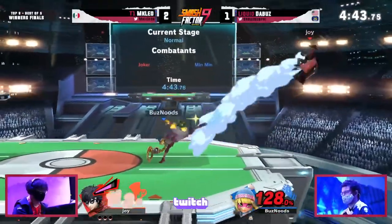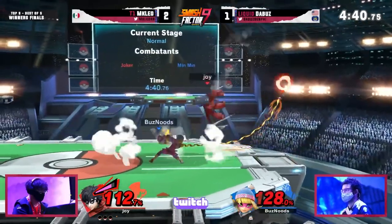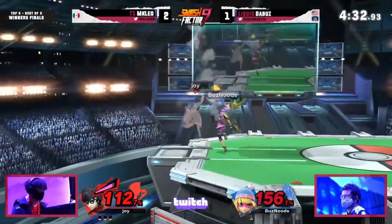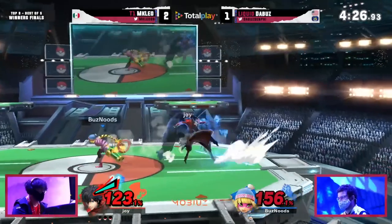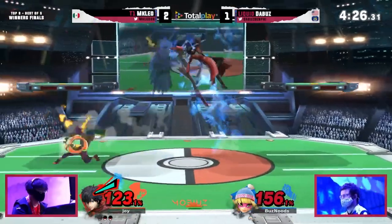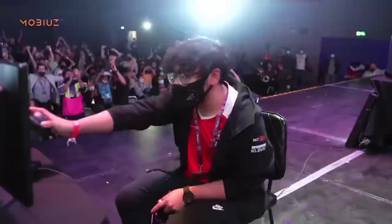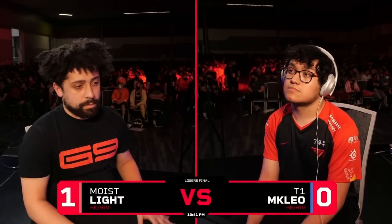MKLeo is one of the best users of this. Let's take this clip versus Dabuzz for example. He's at the ledge obviously, but he jumps over Dabuzz's laggy options and lands the fair one into the drag down up air into a down smash. Leo gets another chance as Dabuzz goes for the first forward smash and then goes for the chakram forward smash. Notice how Leo barely moves out of range with a double jump. Eventually he drifts his way in, gets the back air, and wins the entire tournament.